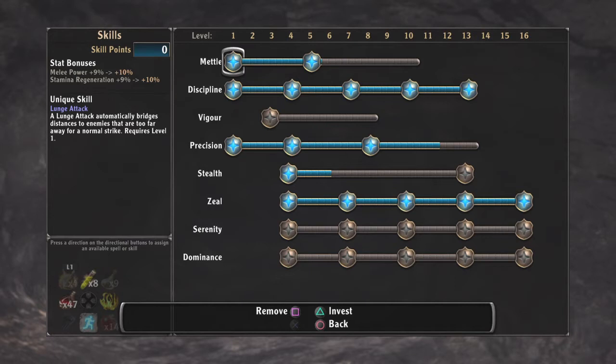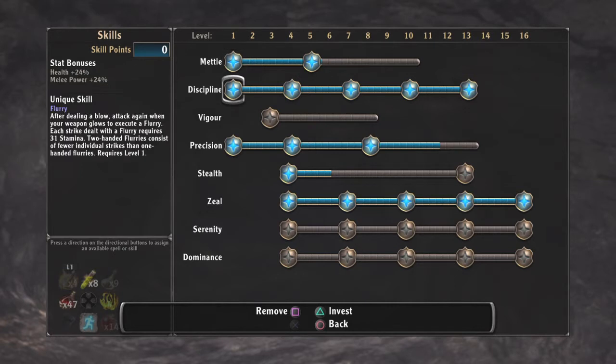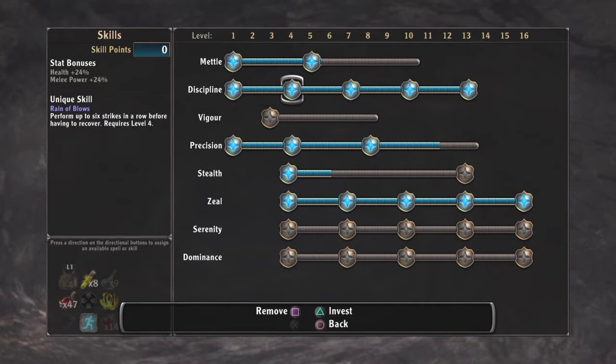This is the setup I used to defeat it on the hardest level possible. As you can see, I've maxed out two of those — that's basically your health and melee power. You want melee power up high, and I'll explain a little bit when I go into the equipment section. This one gives you flurry.